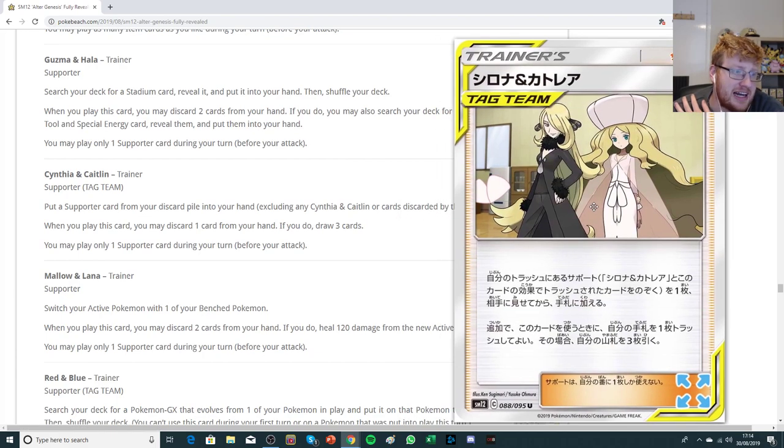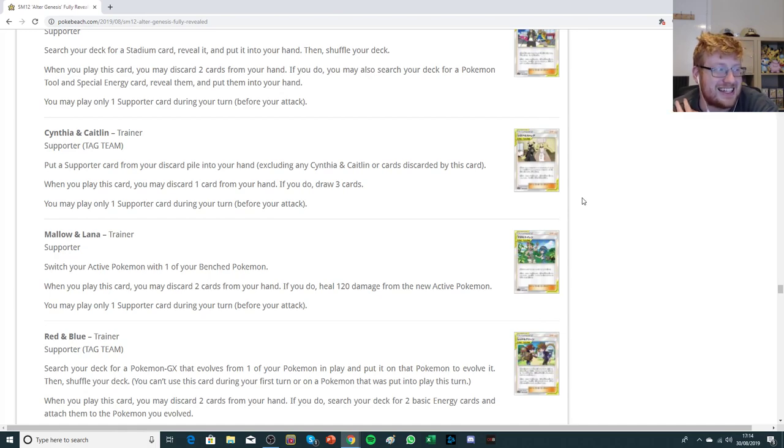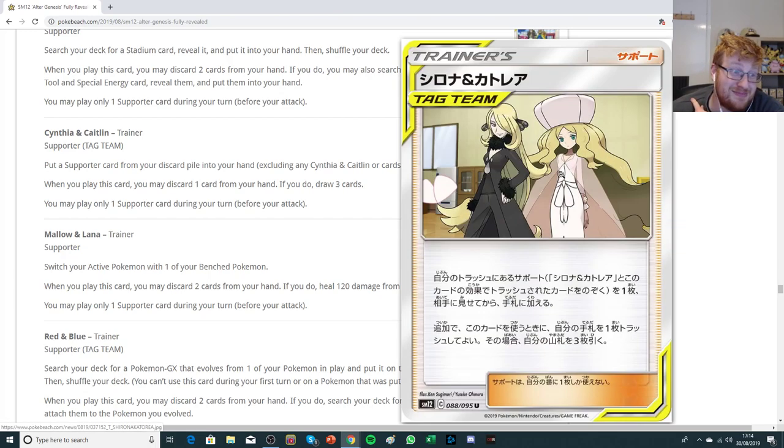Cynthia and Caitlin — again, copied artworks with a new background, which is trash — but you're able to put a supporter card from your discard pile into your hand, excluding Cynthia and Caitlin or cards you discarded with its effect. It has a secondary effect: when you play this card, you may discard one from your hand; if you do, draw three. So it's essentially the same as TV Reporter, except TV Reporter lets you discard after drawing three, and this also gives you a guaranteed supporter — it's like drawing four because you're also recovering a supporter from your discard pile.